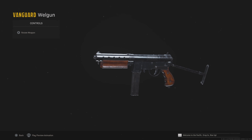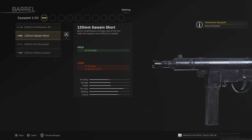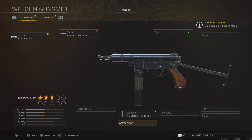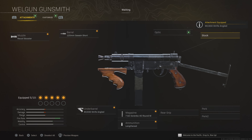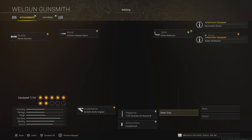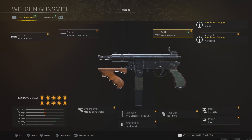Another SMG — the Wellgun. This is a very, very good SMG at the moment, with very good mobility and time to kill. Use the recoil booster and then the short barrel for the fire rate. For the magazine, you want to use the 40-round magazine, which is going to increase the fire rate and also the accuracy. Lengthened, and then for the underbarrel, we're going to be going for the stripe angled underbarrel to increase the accuracy. The slate reflector, and then you want to use the remove stock for the mobility. Taped grip also for the mobility, and then acrobatic and quick are also going to increase the sprint speed and mobility.